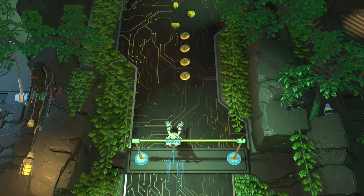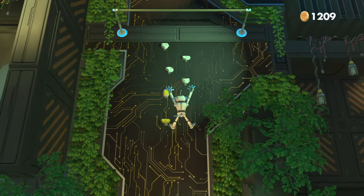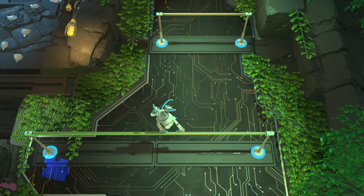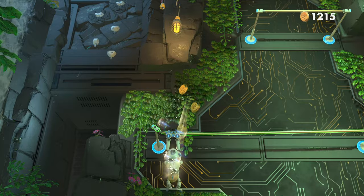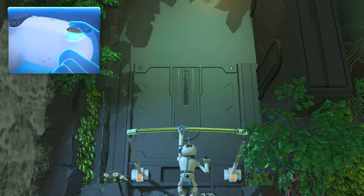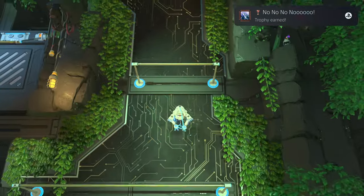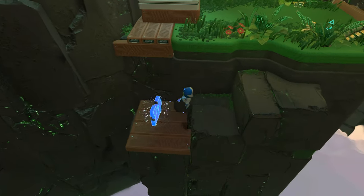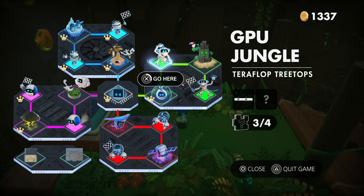Here we have another trophy opportunity — it requires us to fall 30 meters and grab onto something with the monkey. Let's try it. There's the trophy. We also have another puzzle piece coming up just here to the left — I believe this should be the last one in this GPU Jungle Render Forest. Indeed. I'll see you in the next one.